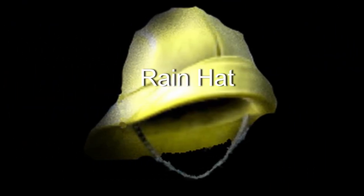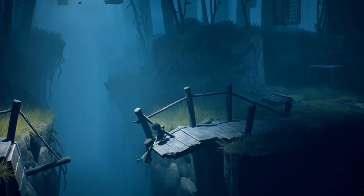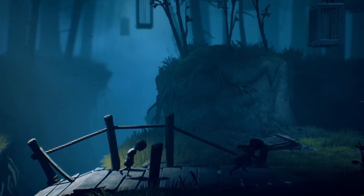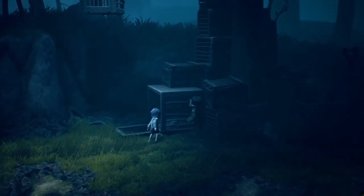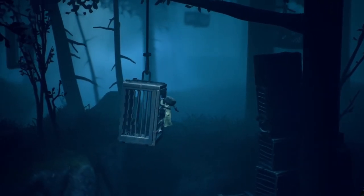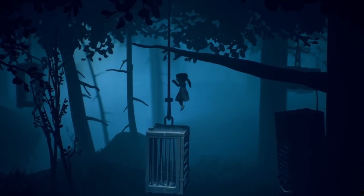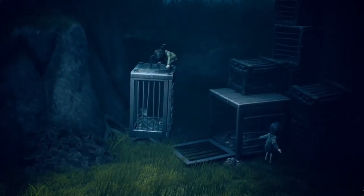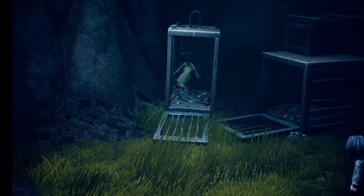Hat number five is the rain hat. You will find this in chapter one in the woods on the other side of the gap where you had to pull the bridge up and let Six jump across, and then you jump across and grab Six's hand and she pulls you up. The rain hat is in the cage hanging from the tree. Climb on top of the boxes and then jump onto the hanging cage. Once you are on top of the hanging cage, jump a few times and it will knock the cage down to the ground, thus opening the door on the cage. Then you are able to enter it and grab the rain hat.